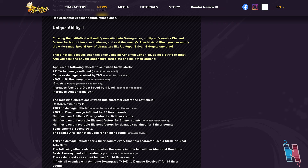Unique ability one applies the following effects to self when battle starts — all cannot be canceled: plus 110% to damage inflicted, reduces damage received by 70%, plus 50% to Ki recovery, minus five to arts costs, increases arts card draw speed by one level, and increases dragon balls by one. He automatically starts with a dragon ball, takes hits well due to damage reduction, hits hard, and has reduced arts costs — a solid all-around battle start package.